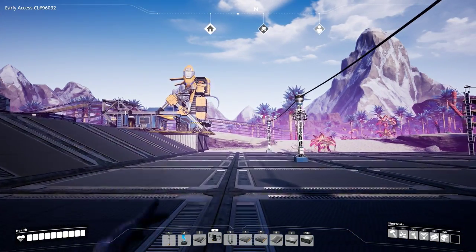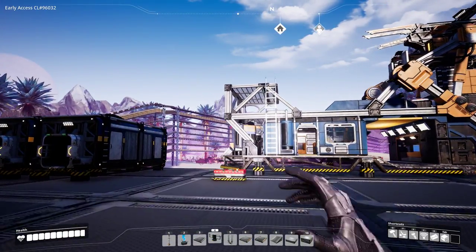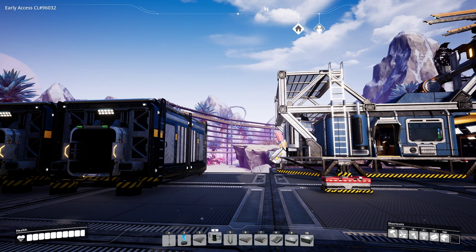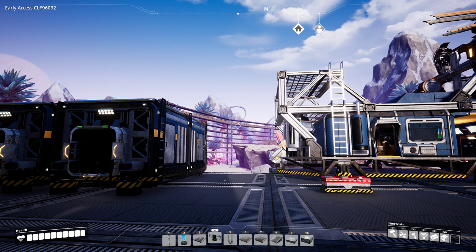If you prefer a bus that looks very orderly, as opposed to the bus built here — which Arakel actually built — you can use foundations to ensure everything snaps properly to one another. Just build one long line of foundations where you want your bus to go, place down the stackable conveyor poles at the appropriate locations. You can drag a belt as you walk, but when it says 'too long,' place the stackable pole short of that distance. Once everything is in order, you can remove all the foundations between the ones with stackable conveyor poles on them, and you'll have a completely aligned bus.